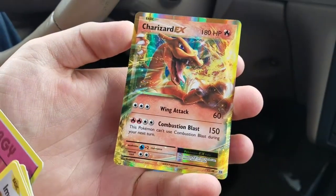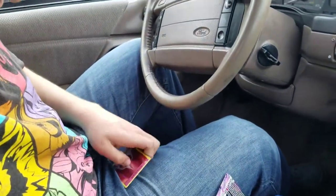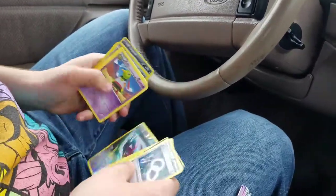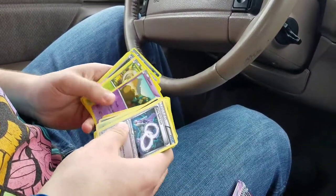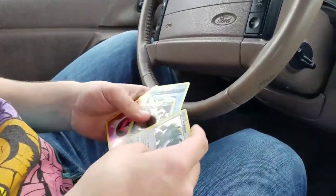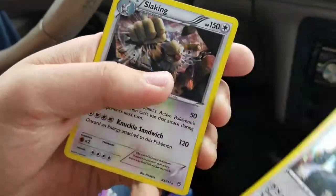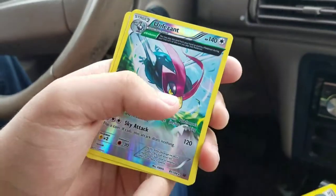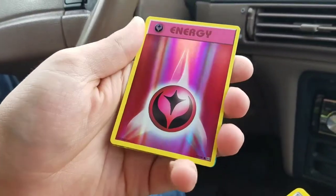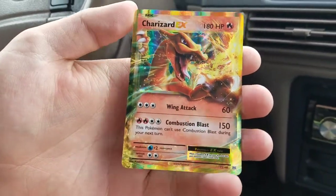I am happy with that. Let me go through and show all the holos and full arts. So we got holo Regigigas, holo Slaking, a full art reverse holo, holo fairy energy, and a Charizard EX.